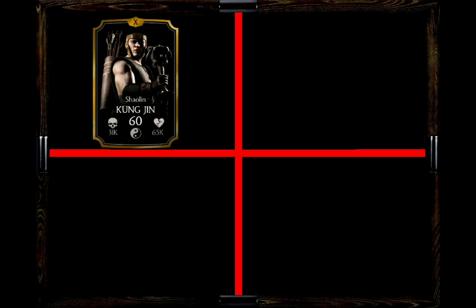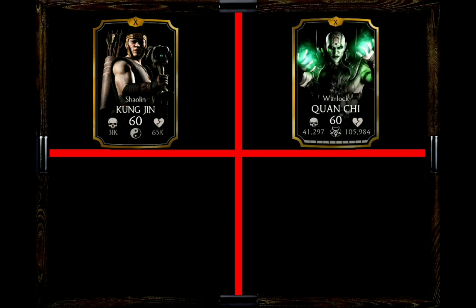For character recommendations, my number one choice would be Shaolin Kung Jin. He adds a bar of power to all martial artist characters, which is always useful. If you play him together with Shaolin Kung Jin — who is one of the weaker cards — and pair them with another gold card that's not too overpowered, you also won't face extremely hard opponents. My second choice goes to Warlock Quan Chi, who can reanimate Liu Kang once he is knocked out for the first time, bringing him back with 25% health to deal more damage.